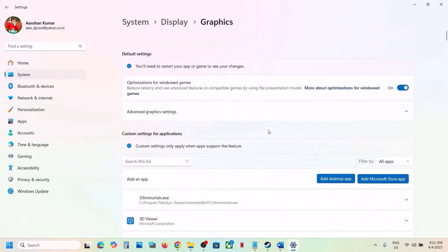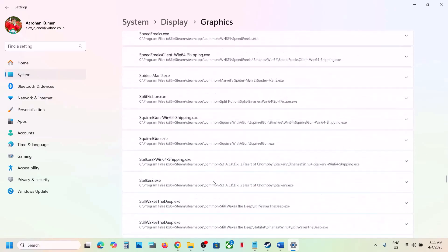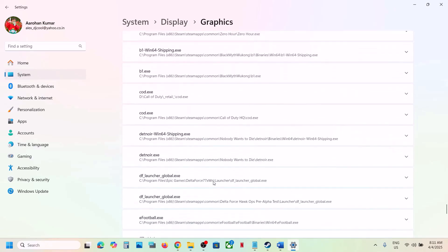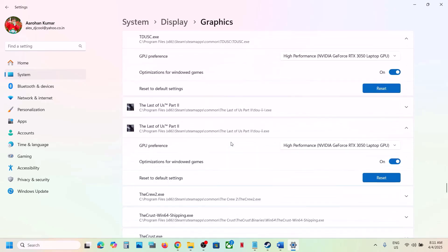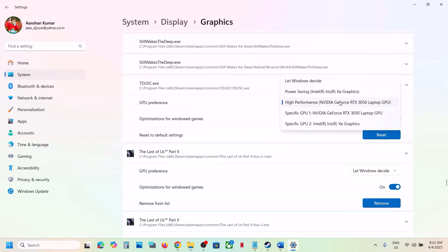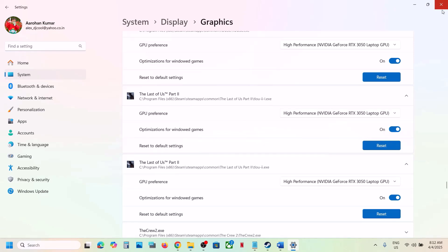Scroll back up and click Add Desktop App again. Select the second exe file and add it. Find the game in the list again, click on it, and again set the GPU Preference to High Performance and select your graphics card. Once all exe files are added with High Performance selected, launch the game and check.